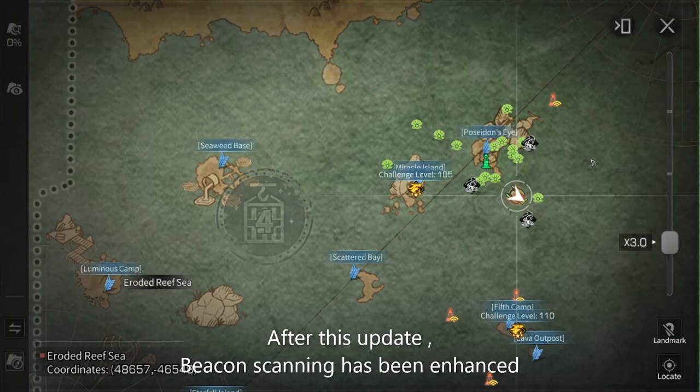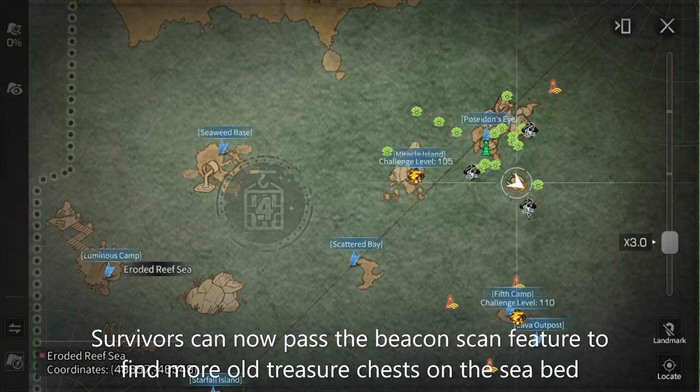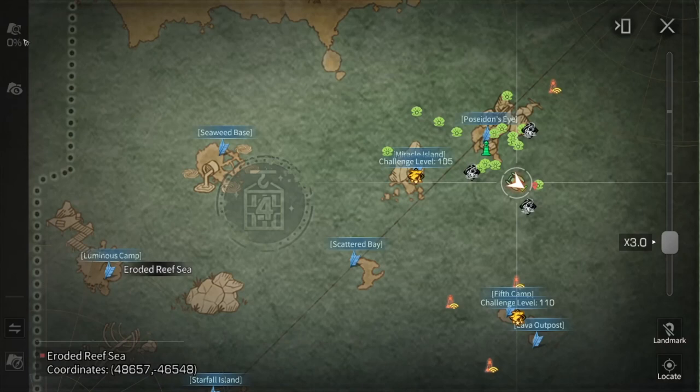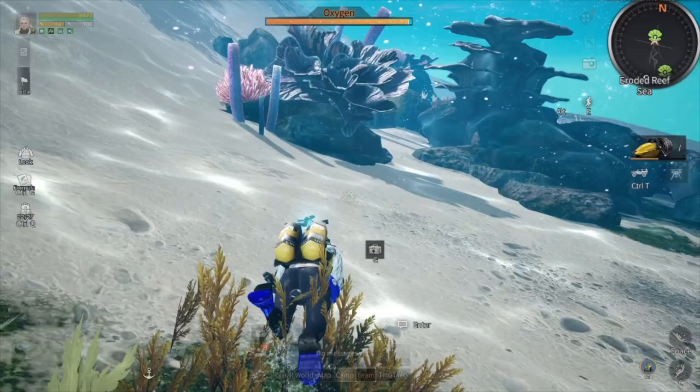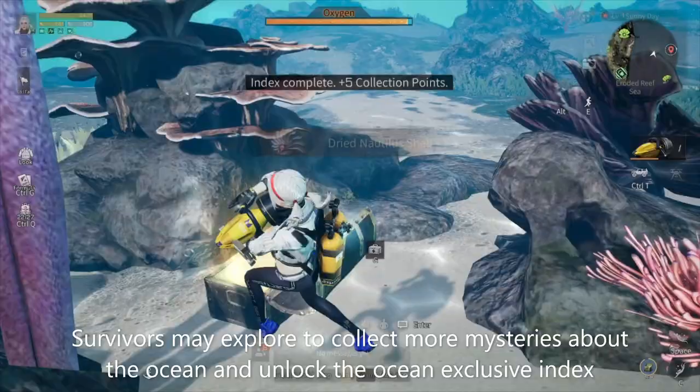Survivors can now use the beacon scan feature to find more old treasure chests on the seabed. You can check your collection progress on the site tab Sea Exploration. Survivors may explore to collect more mysteries about the ocean and unlock the ocean exclusive index.